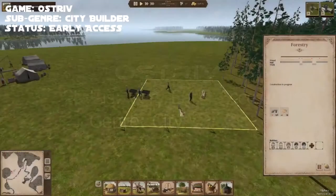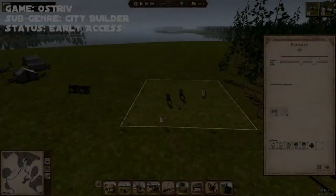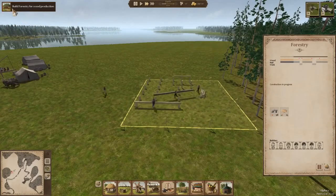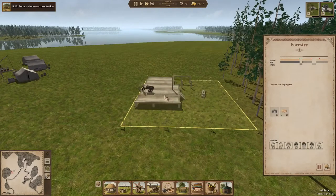Number 9 is Ostriv, which is currently in early access. Ostriv is a city building game set in Ukraine in the 1800s. What makes it different from a typical city builder is how detailed the game is. Even something as simple as building a building — instead of it just being automatic, you can actually see the person going there and slowly building. And if you want a fishing dock to work, you actually need both the dock and the workers. Want to carry stuff around? You need to build carts.